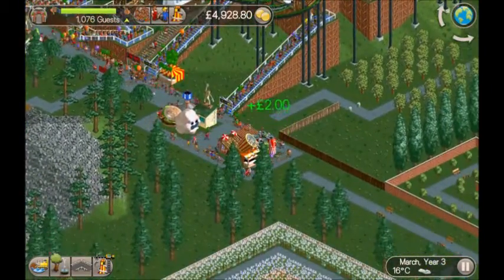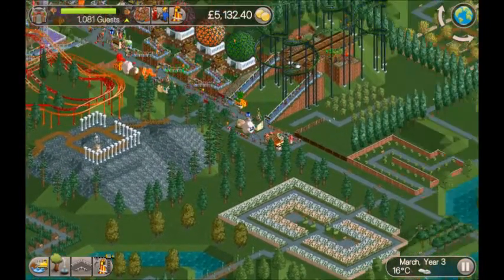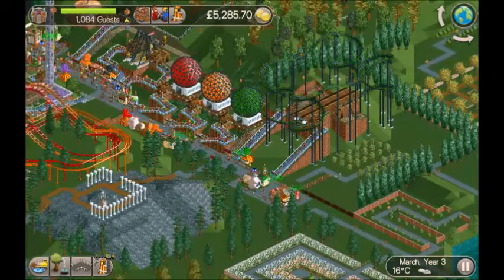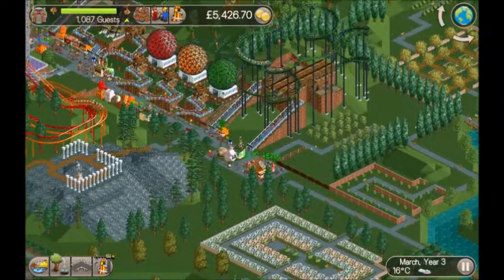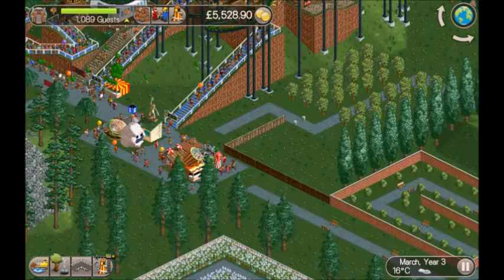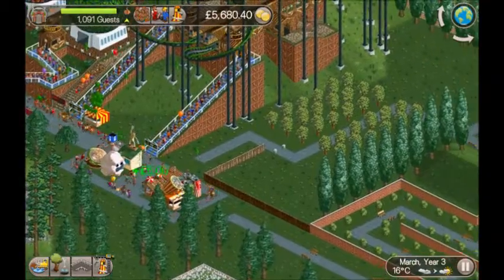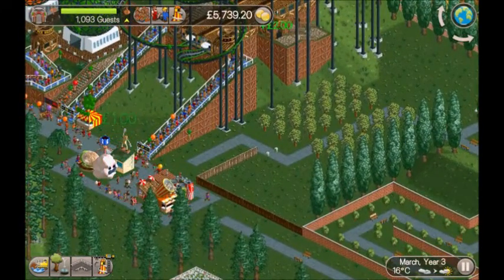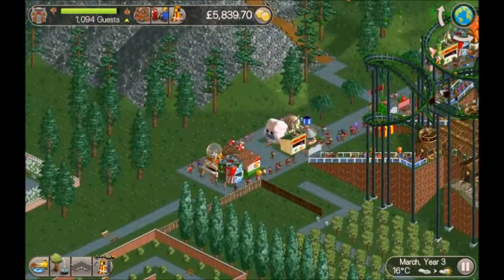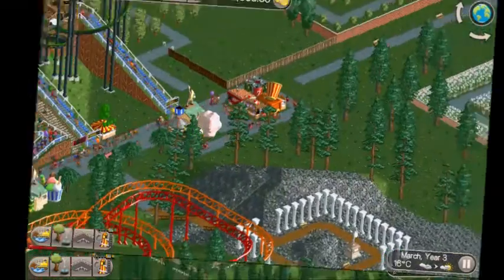Starting to expand now into this area — it's flattened out a little. The easiest thing to do, especially now money is starting to roll in, would be to get rid of all the scenery. But I think what I might do is try and work with the scenery to make a difference and do something new, because usually I would just get rid of it all.